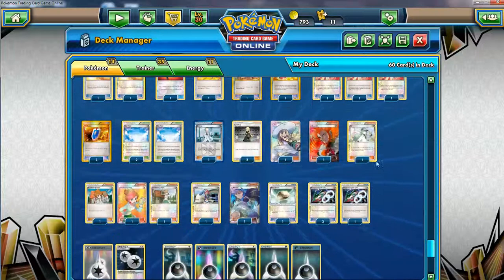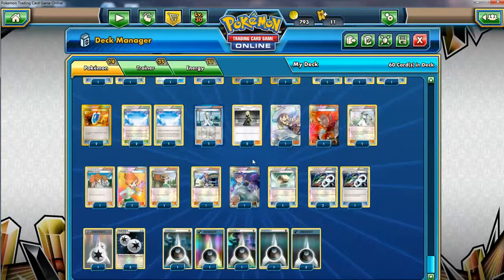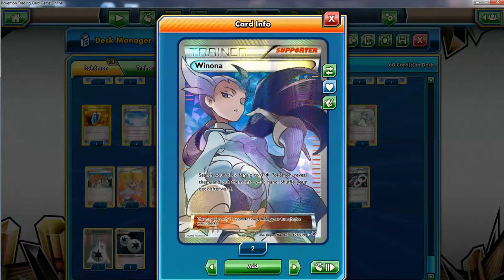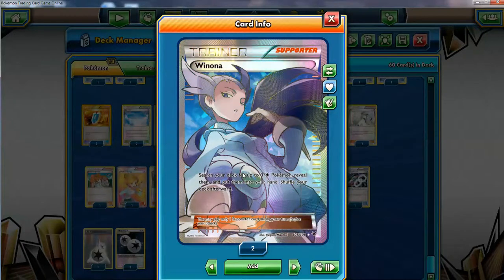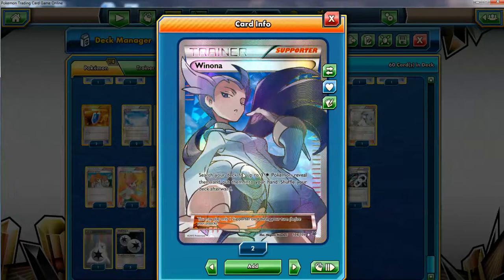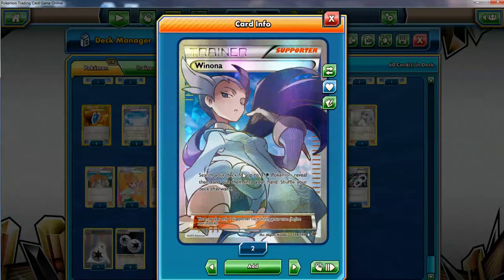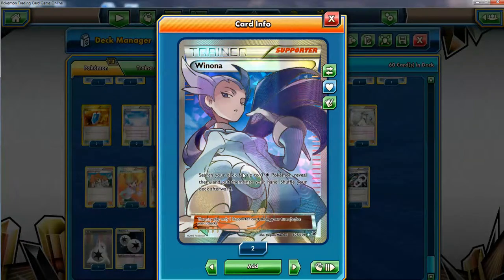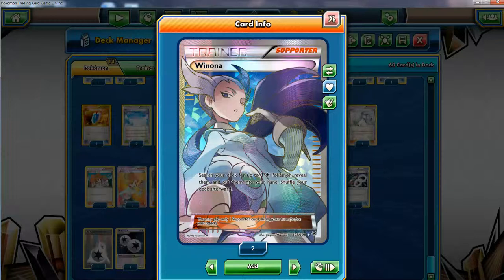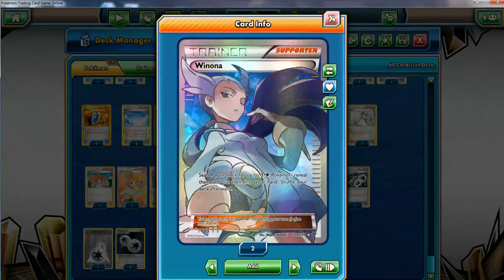The other reason I really wanted to play this deck since forever is because of this card - Winona. That's how I like to call her. One of my favorite supporters, favorite trainers, gym leaders, just characters in general from Pokemon. You guys know my love for Hoenn. It's just a really cool card, and this is one of the best excuse decks to play her. You search your deck for up to three colorless Pokemon, reveal them, and put them into your hand. It's like a Bridget for colorless Pokemon that can be stage one, basic - and you grab them straight to hand.